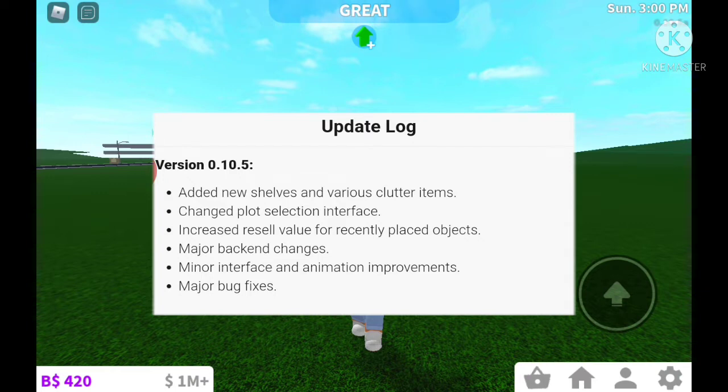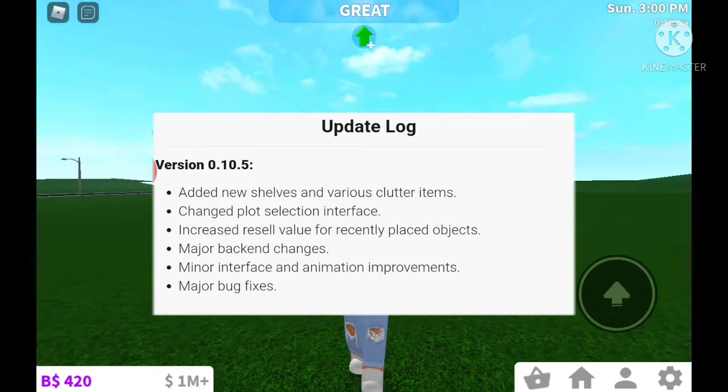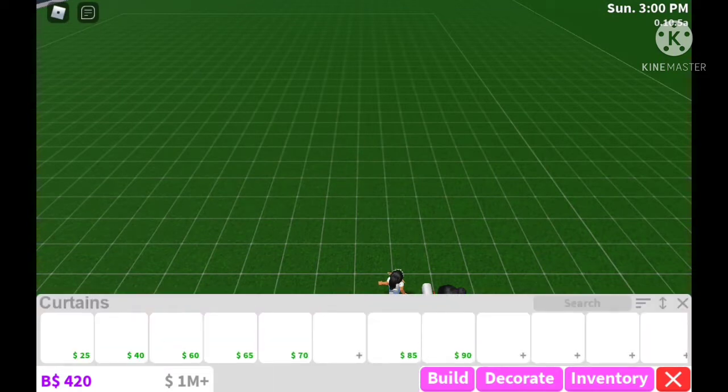They changed the plot selection interface, which you saw at the beginning of the video. They increased resale value for recently placed objects — so when you sell items you get more money, which we're definitely going to test. There were also major back-end changes, minor interface and animation improvements — probably fixing the glitch with 3D clothing — and minor bug fixes.